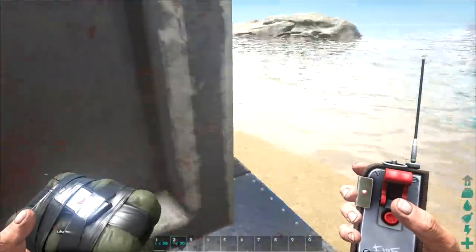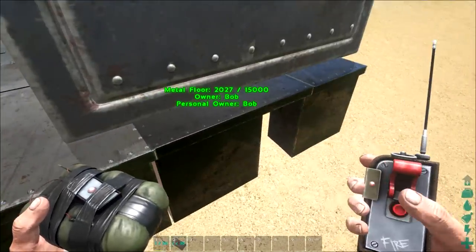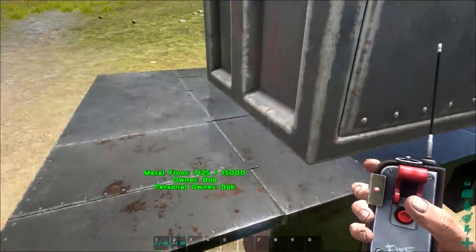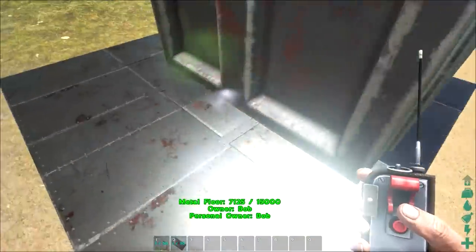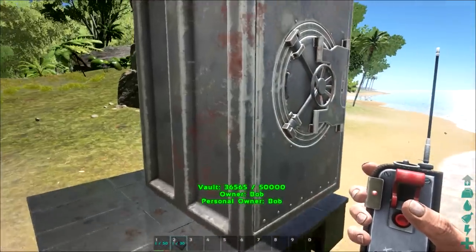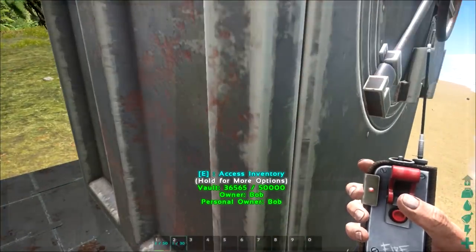The one thing that's probably going to go down before your vault is the foundation it sits on. If the foundation breaks, then the vault will demolish and fall apart. So you want to make sure your vault is placed on a sturdy surface that's fairly awkward to get to — but aside from that, it's going to take a lot to get into your vault.